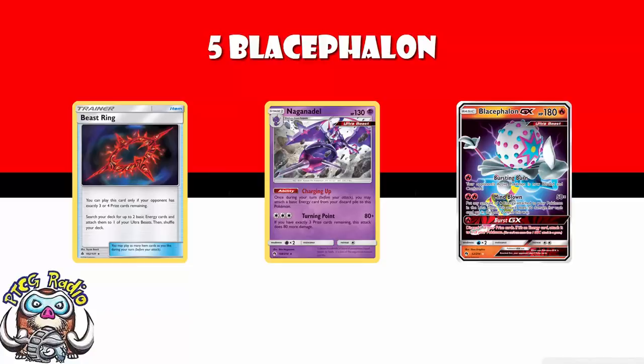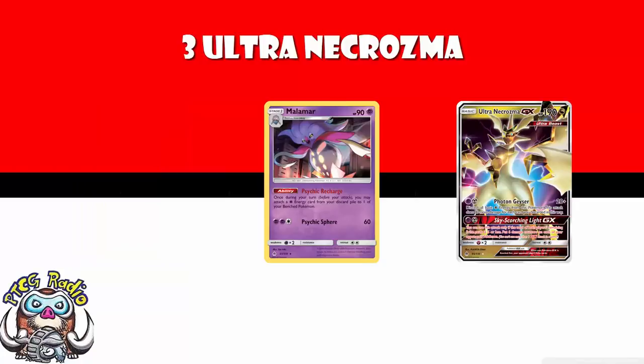We still see three Ultra Necrozma Malamar. This is a deck that seems to have really fallen out of favor outside of Japan, but in Japan it is holding on. Yoshiuki Yamaguchi did actually get second place with this — so as much as there's only three of these in top 64, one of them made it all the way to second. Here you just accelerate energy with Malamar and use Ultra Necrozma to do huge damage: 60 damage for each psychic energy discarded. You have a metal energy on there and discard all the basic psychic. It's a really powerful, hard-hitting deck.